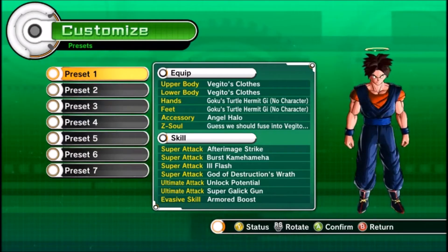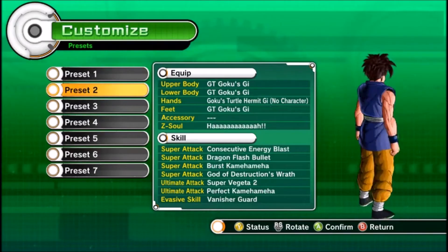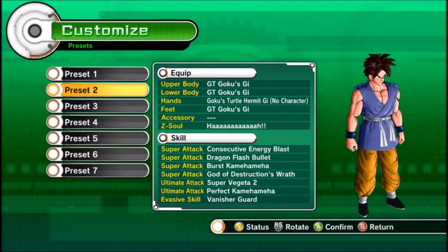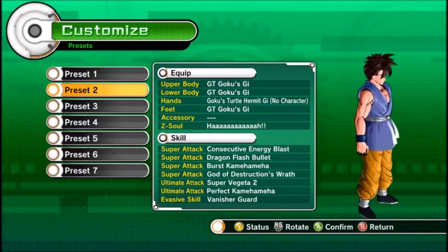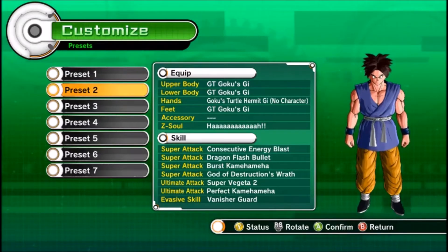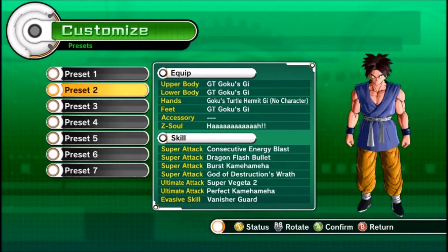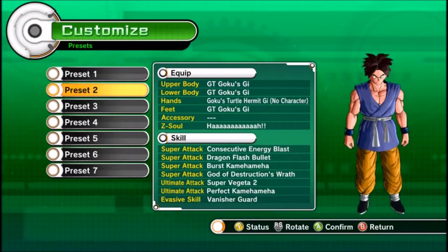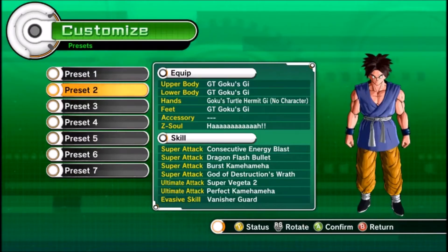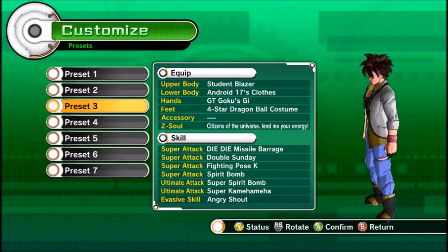I have other presets as well. One I don't really use as much anymore. Another one I normally use to fight against Jerry when he's playing his character, because he likes to use Kamehameha a lot. So I put the Z-Soul 'Ha!' on it, which negates any Kamehameha move.